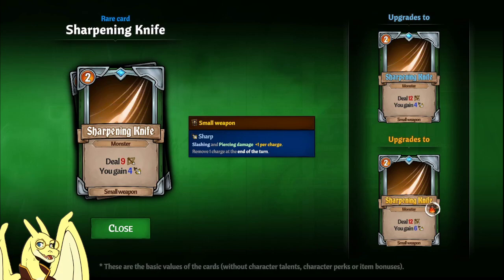First card I have here is Sharpening Knife. It's very good in Obelisk mode, and I think it's very good in Adventure mode as well when you can craft it or pick it up. It works really well with Hidden Weapons — it can come from Wicked Craftsman as well. It's a good source of sharp, a good source of damage with that sharp, and it just plays off of itself really well. It's a really high value card in my opinion, and you should definitely look into picking it up.